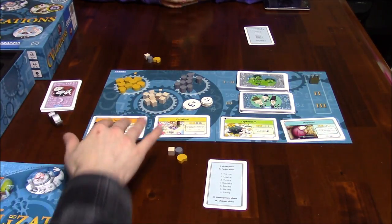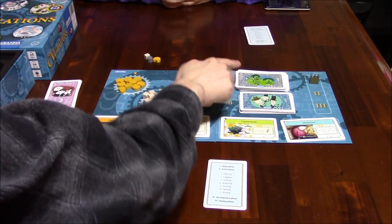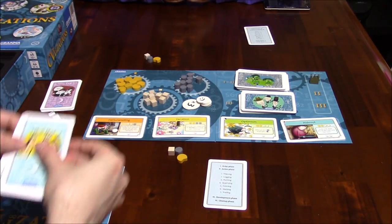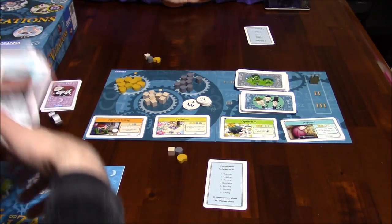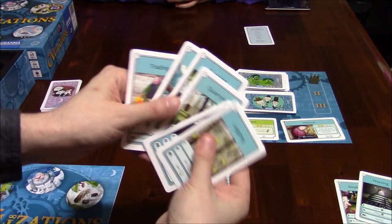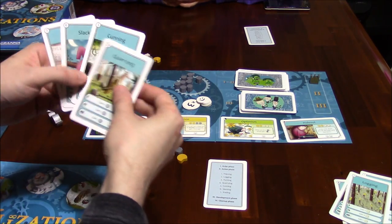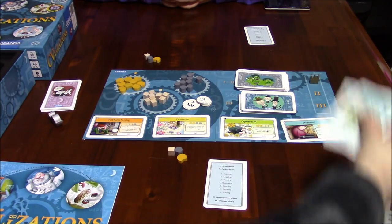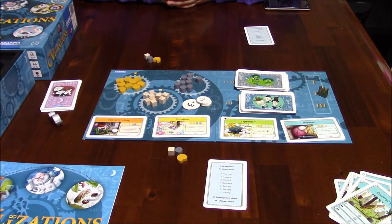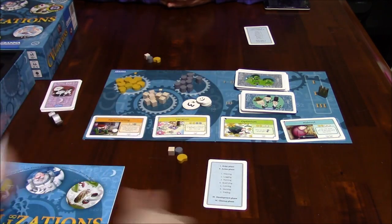These are the era one and two cards with gray backs. The ones with the blue backs are era three. The way the eras work is: as we play two cards and resolve the round, at cleanup the two cards we played are put off to the side. We keep going, playing two more cards each round. When we're down to two cards, that signals the end of the era and the counter goes up by one. Then we bring all cards back and do it over again.